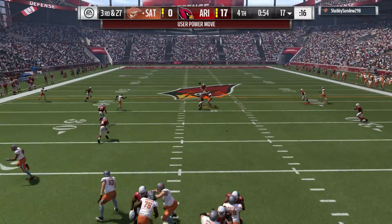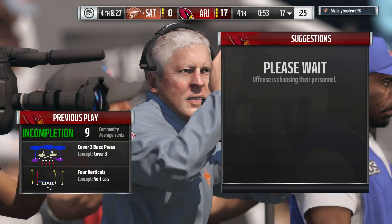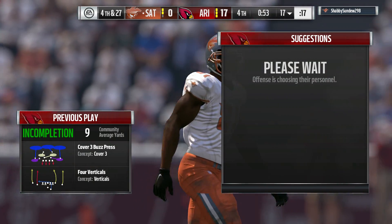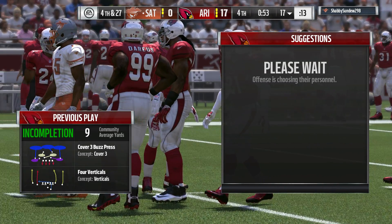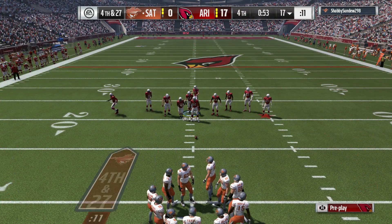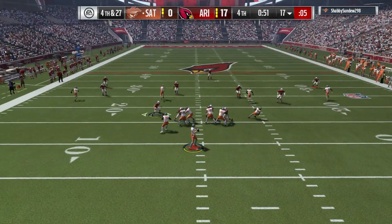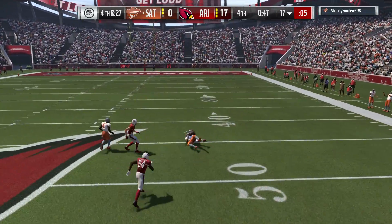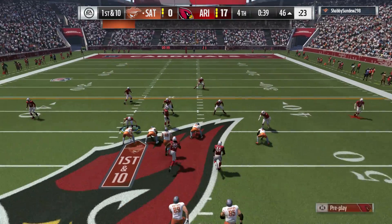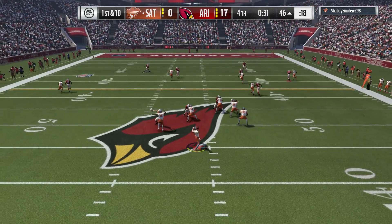He drops to throw — and that is incomplete, intended for Anquan Bolden, bringing up fourth down. He's certainly not a guy that drops that football very often — a bit of a surprise with bodies all around him, but he usually has the focus to haul that one in. They line up to go for it on fourth down — they stick with the passing game, he lets it fly — this is taken in, it's complete! A big play through the air, 38 yards. When you go for it on fourth down, sometimes you're just praying, and on that play the prayer was answered.